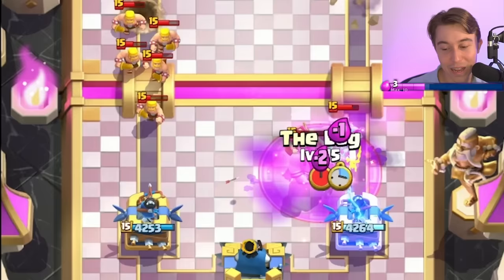We still got a minute left over, so there's a lot of time left on the clock — you never know. I'm going to go for an Evo Bomber paired with the Drill. We're bound to bounce back, I fully believe. The Bomber did not do as much damage as we needed — that's rough. We can log to kill the Electro Wizard, Ice Spirit, Skeletons again.